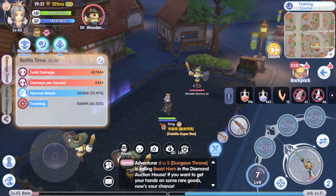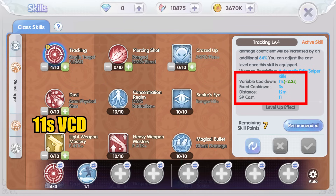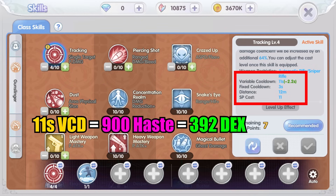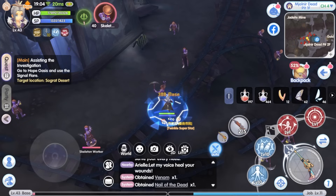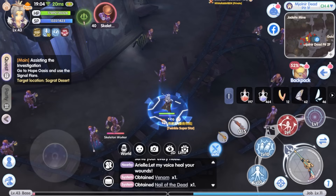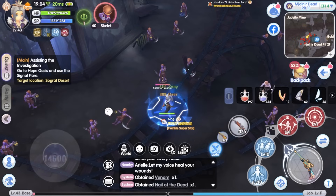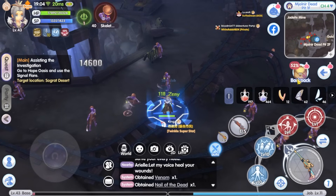For automatic rifle users you'll need an even higher level skill, since the auto rifle has a lower normal attack damage coefficient compared to the sniper rifle. At tracking skill level 4, it has an 11-second cooldown. To achieve that, you need about 900 haste or 392 DEX. This means before you reach around 392 DEX, you are basically better off just using normal attacks.